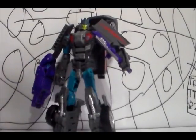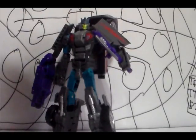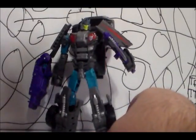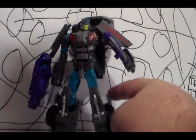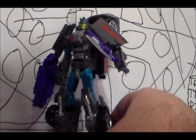Off-Road in robot mode. As you can see, he looks kind of rugged, if you want to call it. He's in grays, reds, teal, turquoise — whatever this color is — a little bit of purple, and his face is lime green.